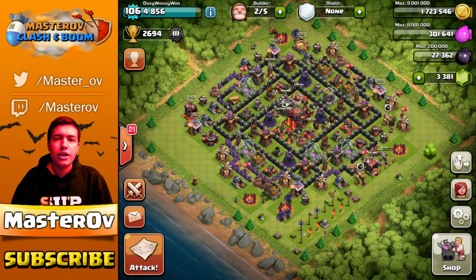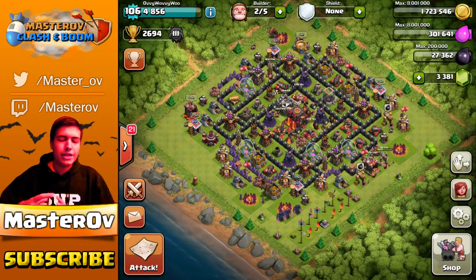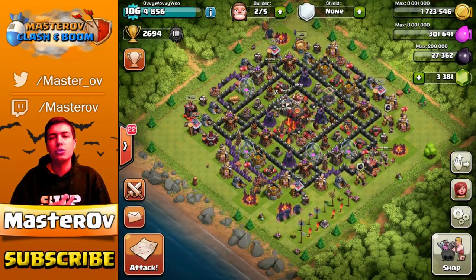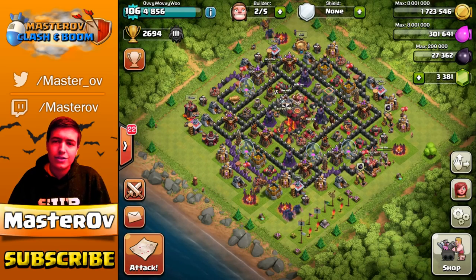Now I asked you guys what was the scariest troop and I started up a poll. You guys voted — it may have changed now because obviously people will have voted since — but it says the Witch is 34%, making it the scariest. Then the P.E.K.K.A. at 14%, then the Lava Hound at 10%. So those are the top three scariest troops available in the game, and that's what I'm going to raid with. The Minion came up fourth, the Dragon fifth, and the Golem sixth.